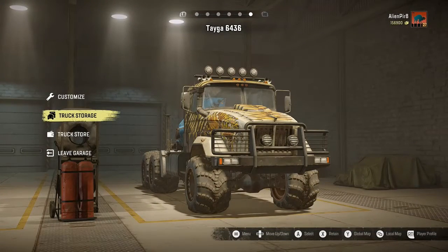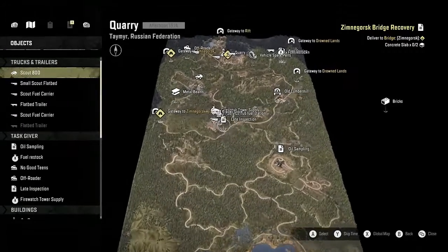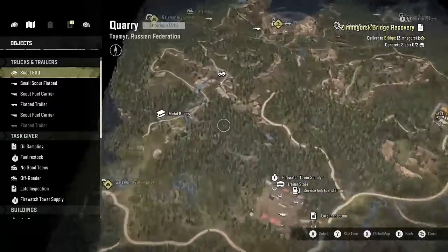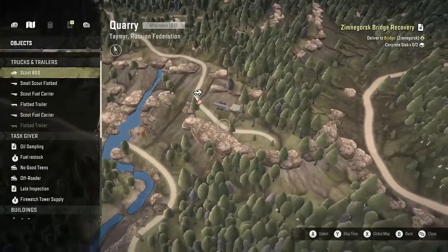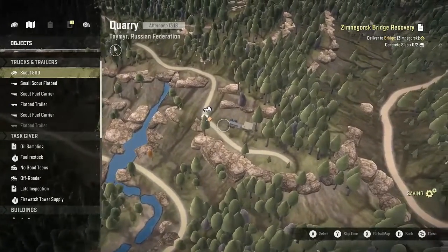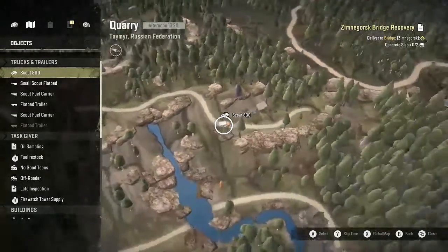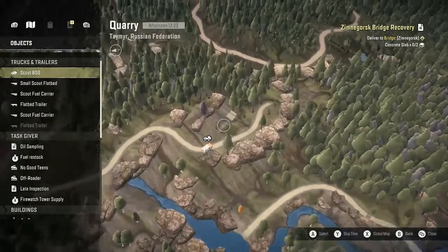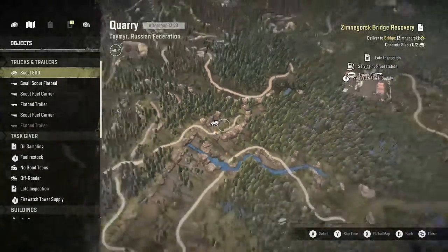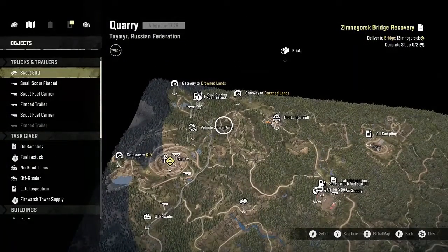I still cannot get the Dan mission to work. There should be a yellow box here that I can get into and then refuel the Dan, and the Dan becomes mine. I have the Scout 800 over here with plenty of fuel, but for some reason the yellow box isn't here and it will not let me refuel the vehicle. I don't know what's going on with that, but if anybody knows, let me know in the comments.